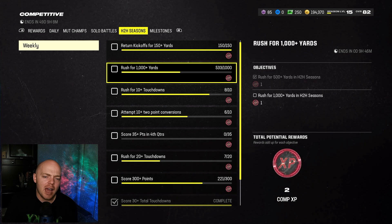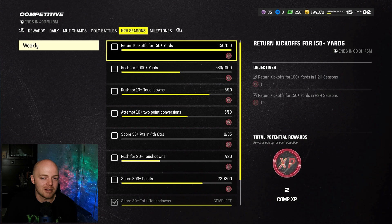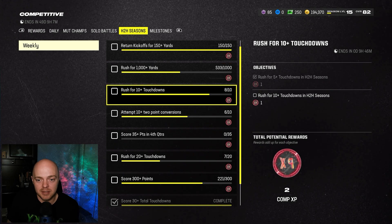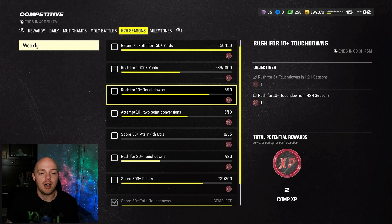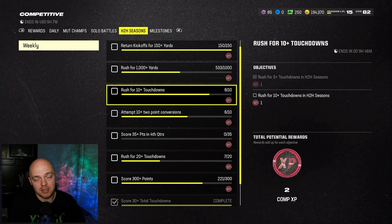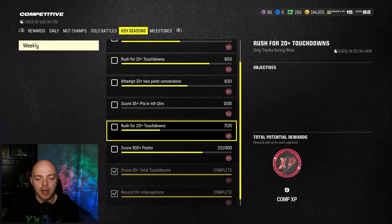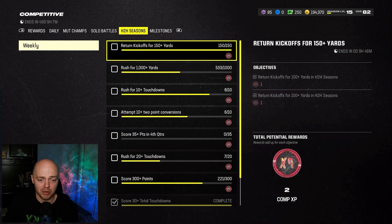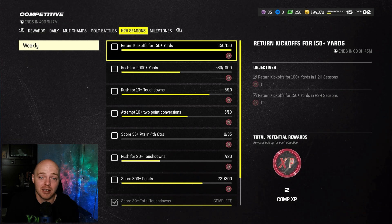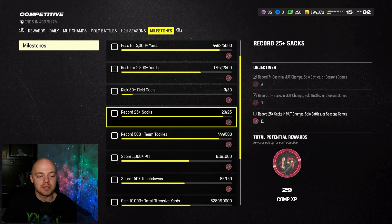This one's Head-to-Head Seasons — it's the one I've been trying to bust out the most. There might be a visual glitch — it says return kickoffs for 150 yards and it shows done but there's no checkmark. Very similar to MUT Champs, the stat lines are different so make sure you know the difference. Also important: if you play Head-to-Head Seasons on All Madden difficulty, those stats do count toward the comp pass — I've seen a lot of people think they don't, but they do. You should be playing on All Madden anyway since MUT Champs going forward will be on All Madden.